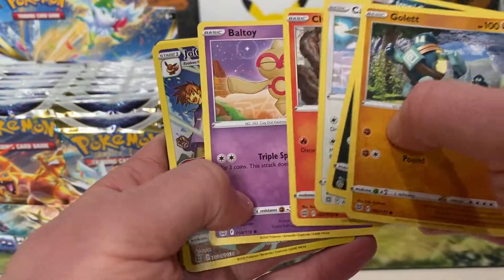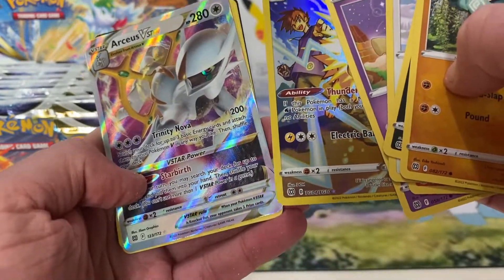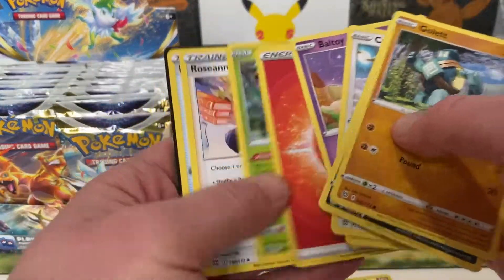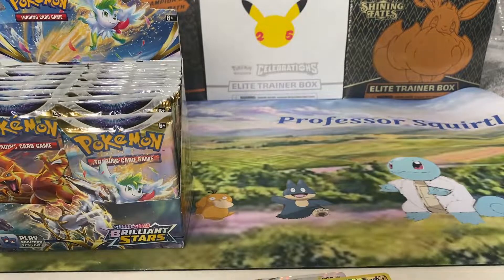You've got some up there — it's the Jolteon and the Arceus V-Star. That's a double banger pack, that's for sure. One code card. That's very good, makes me feel a little bit happy.